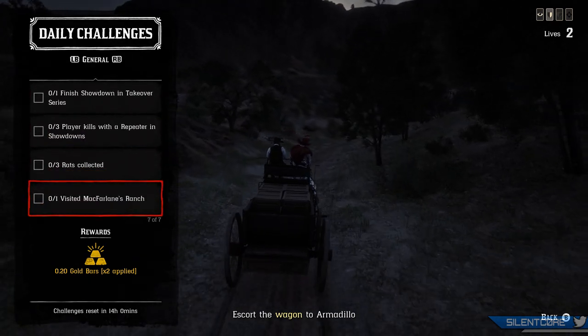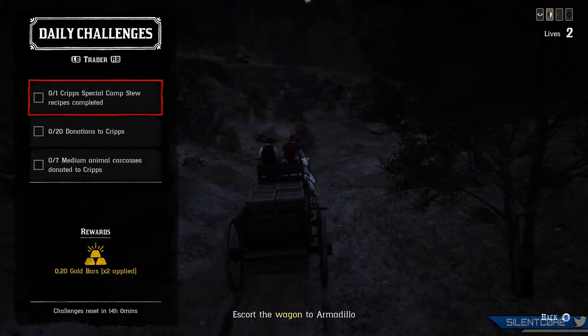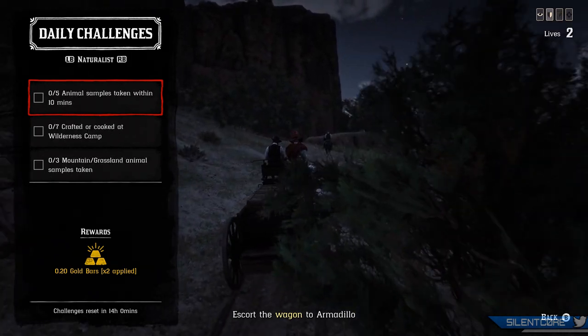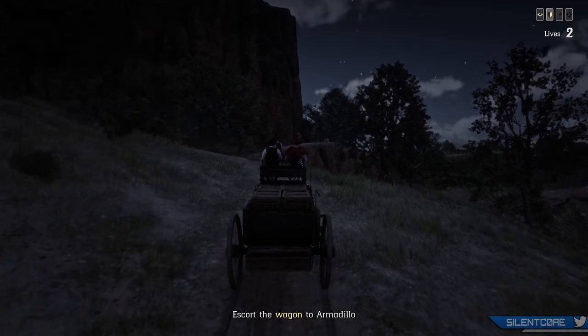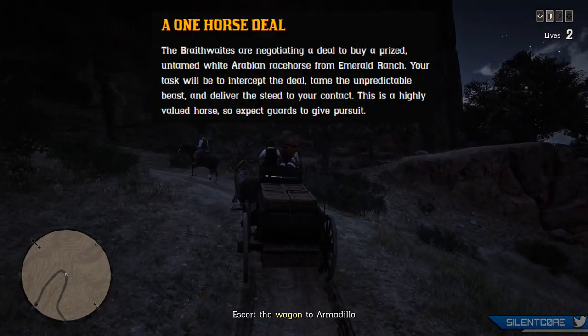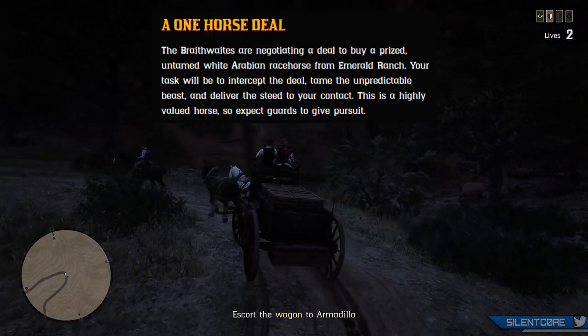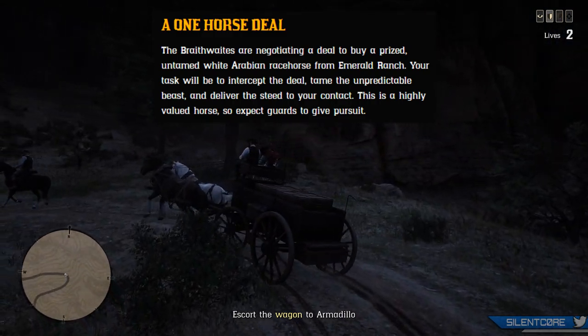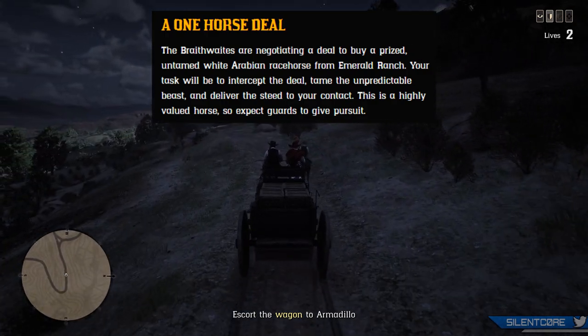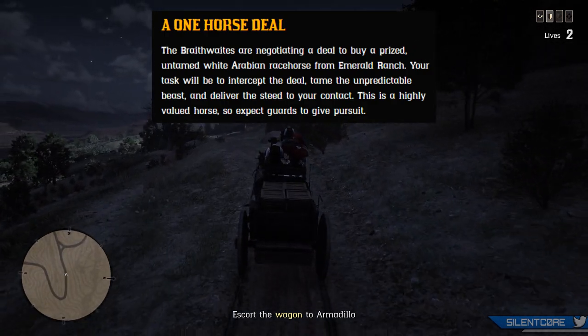It's kind of interesting that Rockstar designed these for solo players specifically. The first of the three telegram missions added today is A One Horse Deal. The Braithwaites are negotiating a deal to buy a prized untamed white Arabian racehorse for Emerald Ranch. Your task is to intercept the deal, tame the unpredictable beast, and deliver the steed to your contact. This is a highly valued horse, so expect guards to give pursuit.